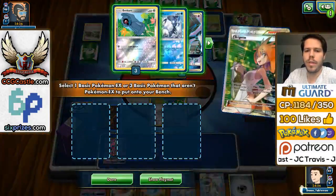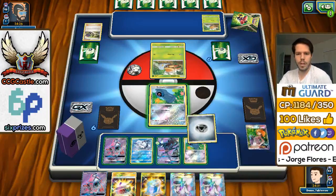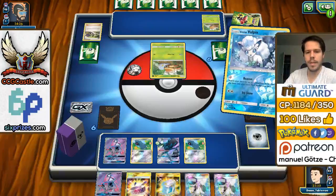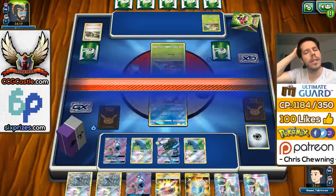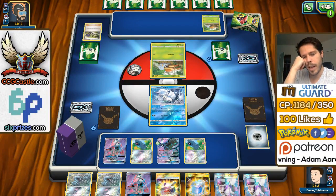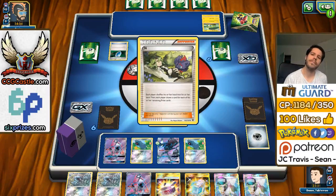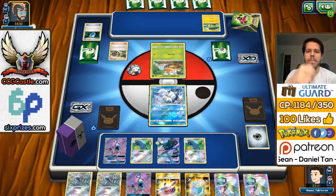I will go for a Necrozma, just because it'd be a really good attacker. I'm going to Beacon for the double Metang. If we don't get N'd here, we'll be in a pretty good spot. We have okay prizes this time around. Against my opponent's deck, as long as we focus on Metagross, we really shouldn't struggle too much. And there's the N, as expected — we get a refresh of our hand, so it's not bad. We get one Metang back, and the Lele back.